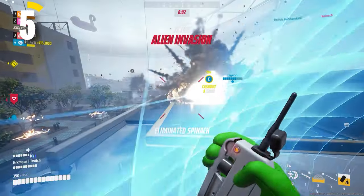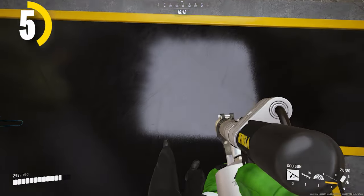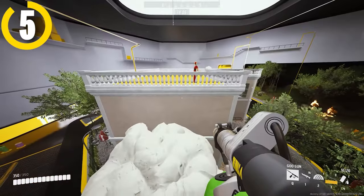For heavy mains, you don't have as much movement potential sadly, but if you're using the goo gun, you can build a goo tower or bridge to help keep up with the other classes' movement abilities. It is a bit slow, but it's better than nothing sometimes.